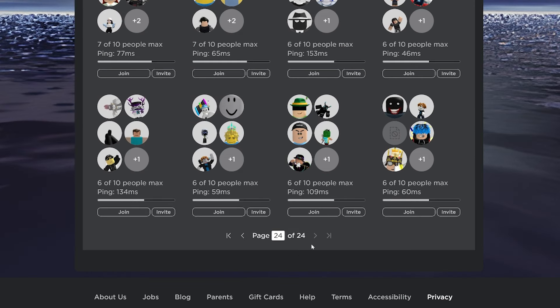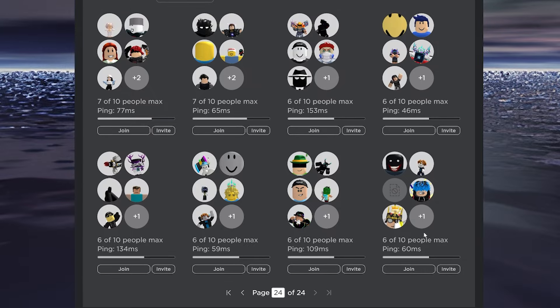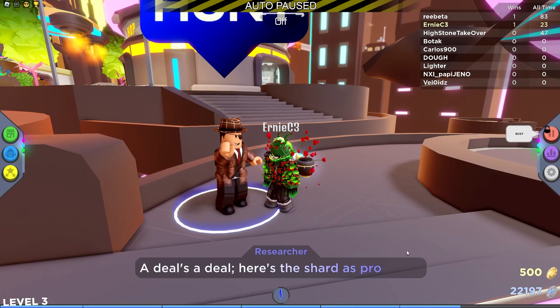You could join a smaller server to have less competition and increase your chances of winning too. Once you complete the quest, talk to him and he'll give you the shard.